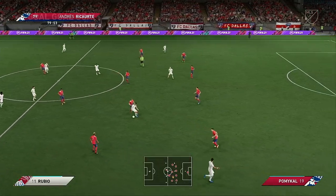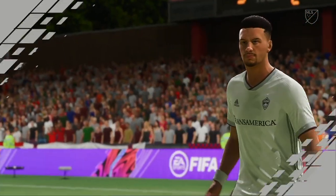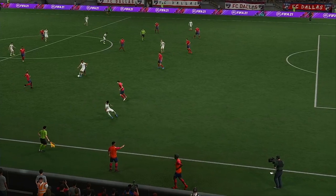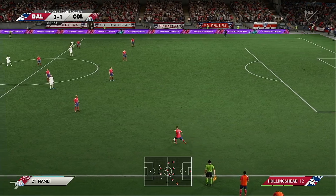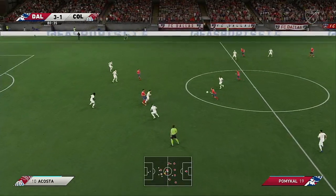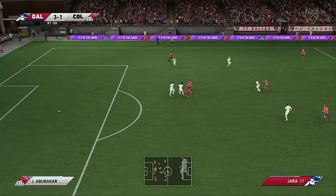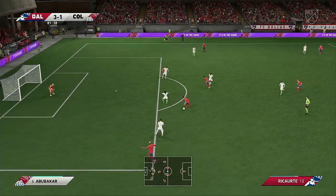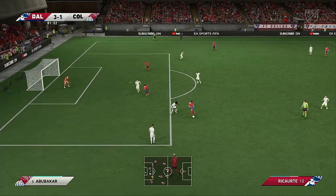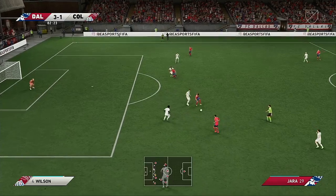Kellen Acosta. Rubio. And the flag does go up — must have been close. Jara. Vicarte. Now Franco Jara — what can he do from here? Going well. And space for the cross. Jara.